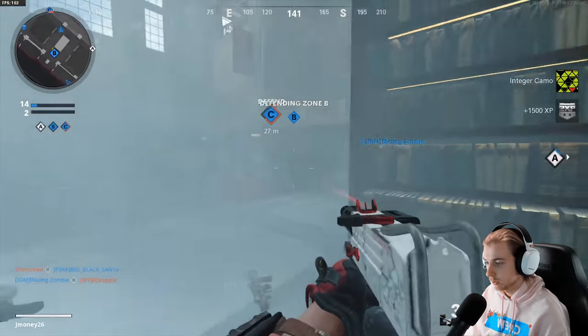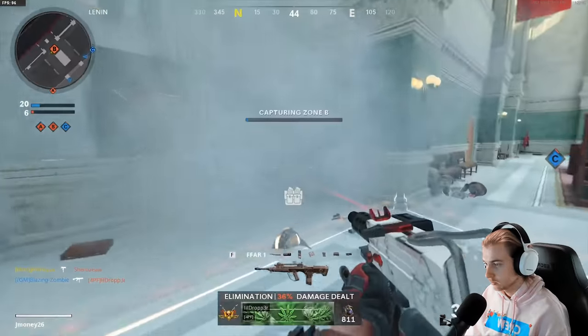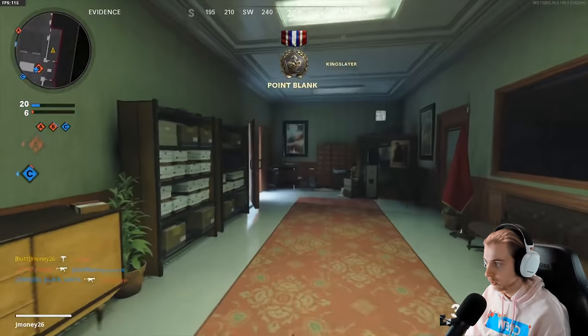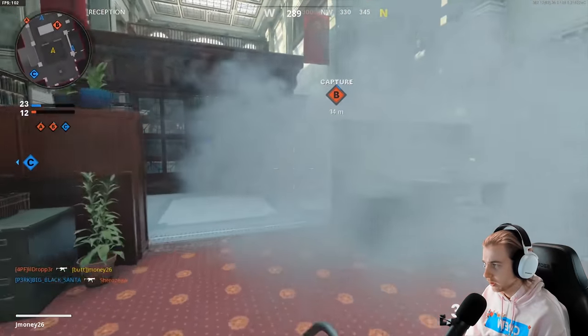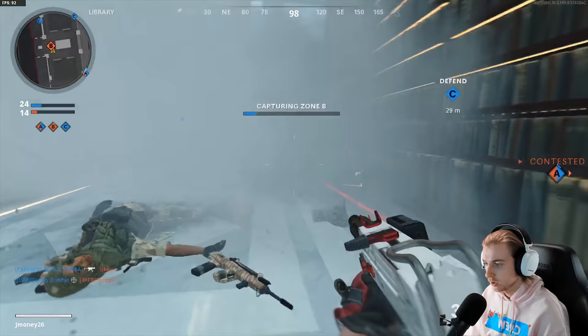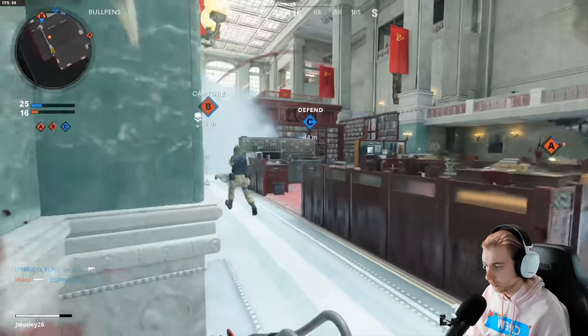Let's go — we already got one camo done! We're only a few kills away but we like to see progress. We're actually getting a few point blanks. Maybe I need to get something with sprint-to-fire because I have a very bad habit of sprinting and reloading immediately after a kill, so a sprint-to-fire attachment could help me out a lot.